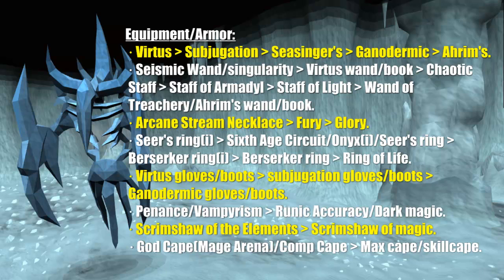As for weapons, I'd recommend the highest tier dual wielding magic items you can use. The Seismic Wand and Singularity are pretty new during this time period, so I'd suggest using a Virtus Wand and Book over anything. If you can't afford that, it'd be best to use a Chaotic Staff, followed by a Staff of Armadyl, Staff of Light, Wand of Treachery with an Arams Book, or even an Arams Wand with an Arams Book. For the neck slot, I'd recommend using an Arcane Stream Necklace as it gives the highest magic critical percentage.